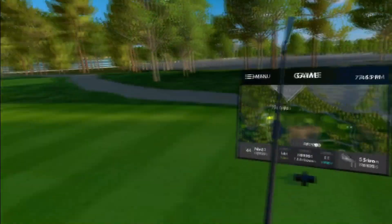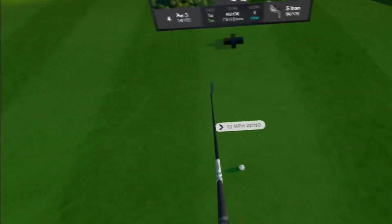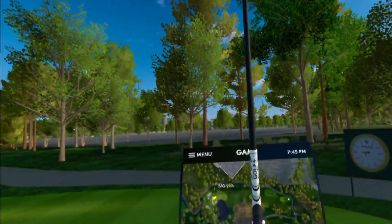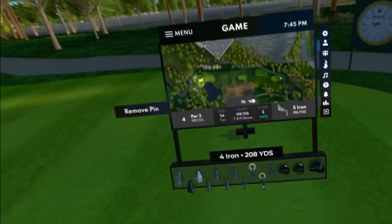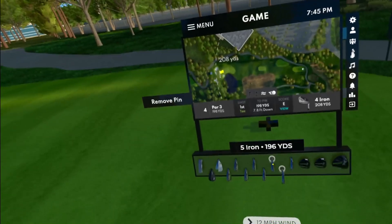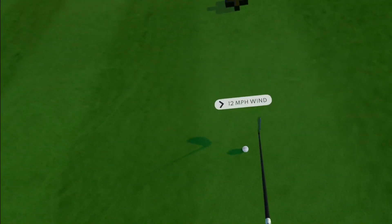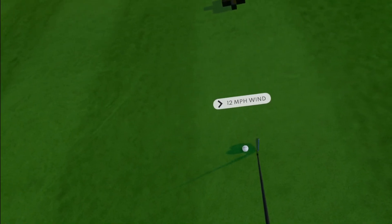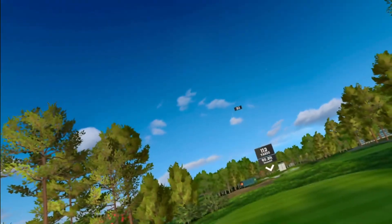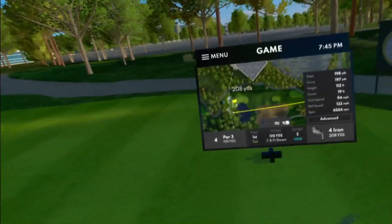Par 3, fourth hole, playing 198 downhill into the wind. My five iron's been getting extra distance, so the question is do I go up a club? If I hit it long, I'd rather go over the water, so we're going up to four iron. I tried taking a little off but that was actually really good for distance — I just pulled it a little bit.